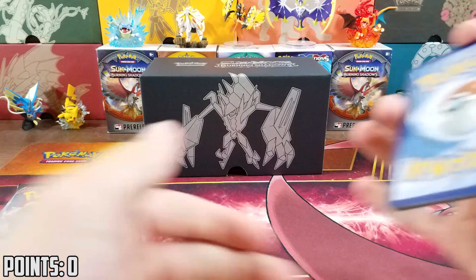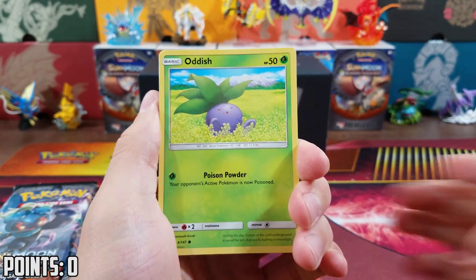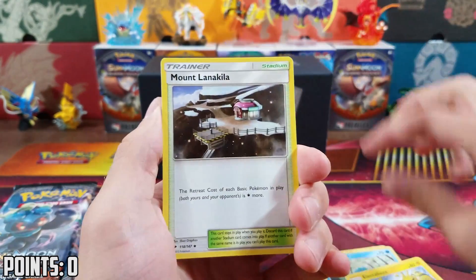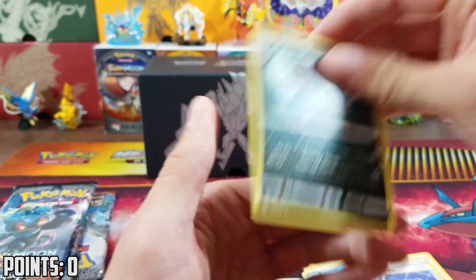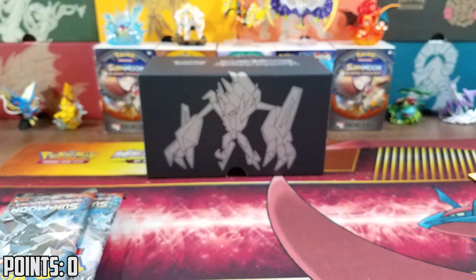Three energy, two. We got an Anish, a Sock, Porygon, Caterpie, Pampor, Electabuzz, Mountlena Killa, Kiawe, Super Scoop Up Reverse, and a Malamar Non-Holo Rare. Not looking too good! But it's the first pack, it's not a big deal.